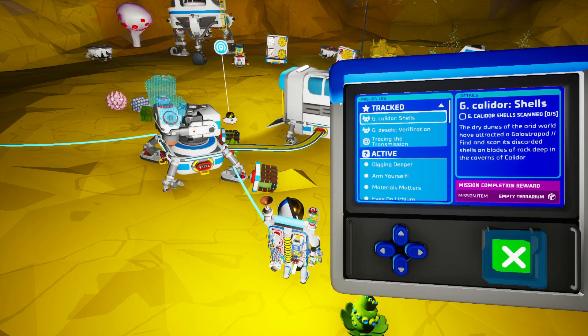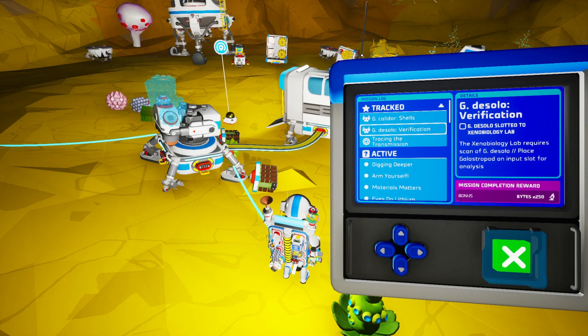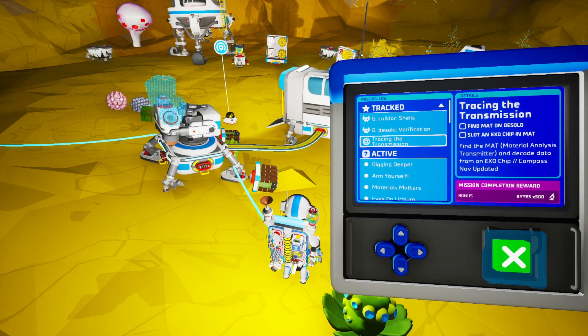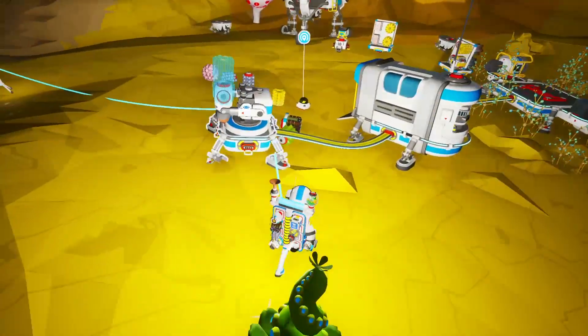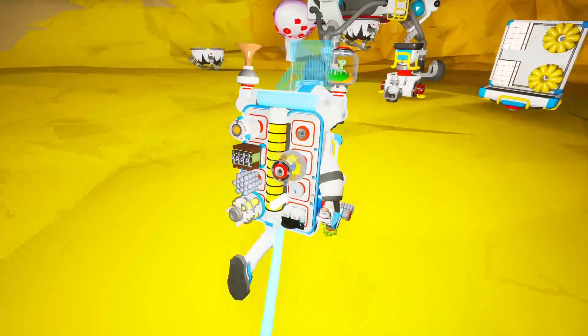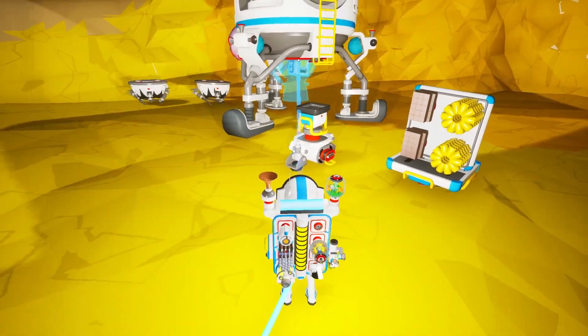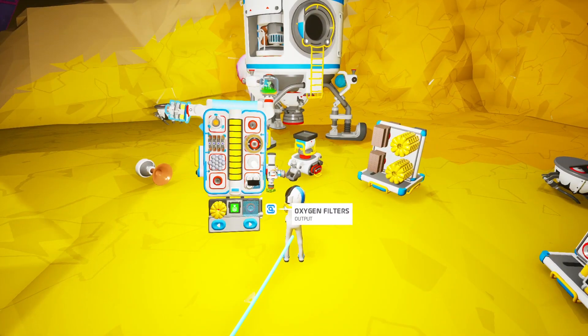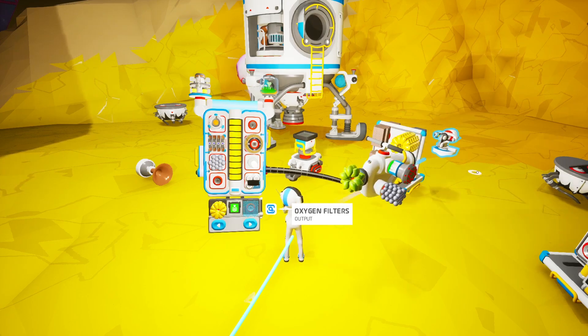Let's pop this open. We need to do the shell on Calidor, or whatever. The Xenobiology lab requires a scan of DeSolo — place Galastropod. So we have to go back there and place the Galastropod so we can move on to the next thing. Tracing the transmission. Find Matt on DeSolo. Slot an exo-chip in Matt. Alright, so we have some exo-chips here. Grab those. Backpack's full — that's annoying. Let's immediately plop this thing in, because we do not need that. Compound can stay. The extra energy is always helpful because I run out of energy so quick on this planet.